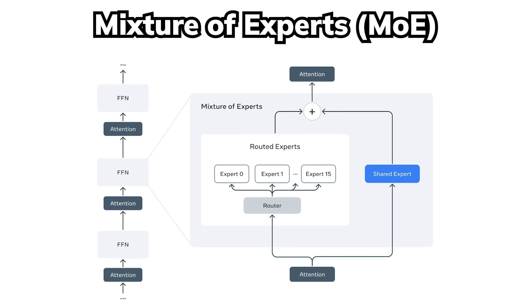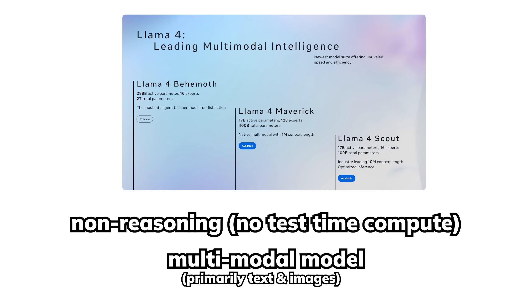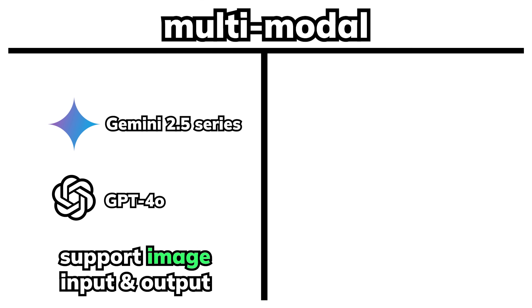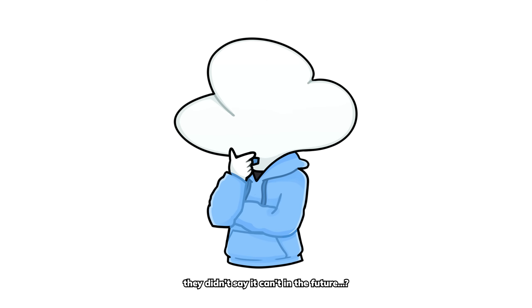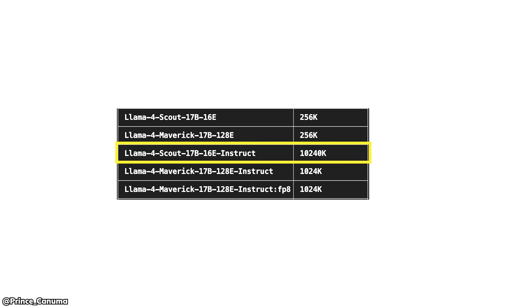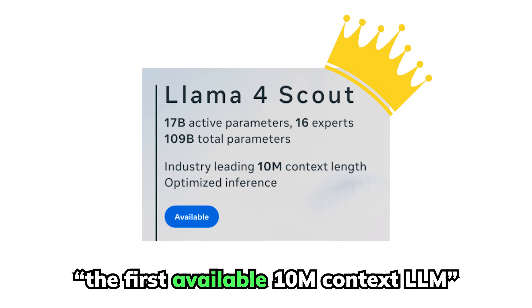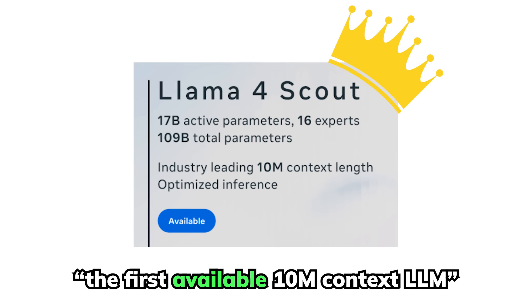Aside from Llama 4 being a mixture-of-experts model, it is also a non-reasoning multimodal model trained from the ground up with text and images. But unlike Gemini and GPT-4o, which can generate images, the Llama 4 series is only capable of visual understanding. Llama 4 Scout and Maverick are both distilled from Behemoth. Scout got a slightly better treatment with a 10 million context window, which is odd since Maverick didn't get the same support despite being bigger. My guess is it may be easier to scale context on smaller models.